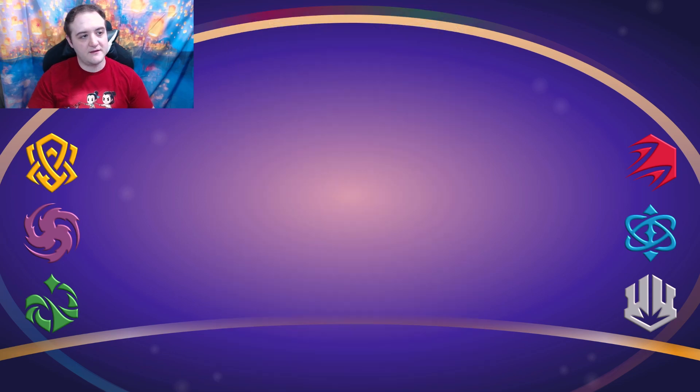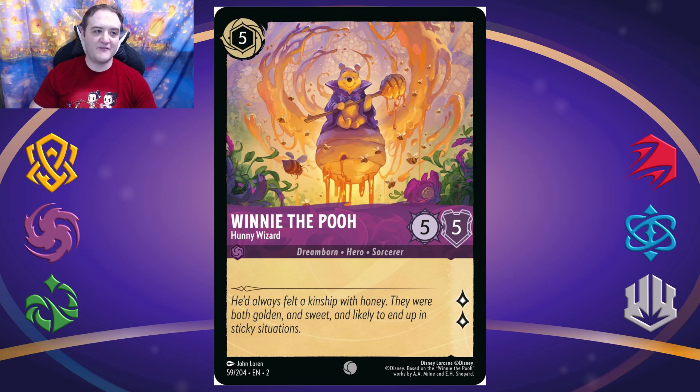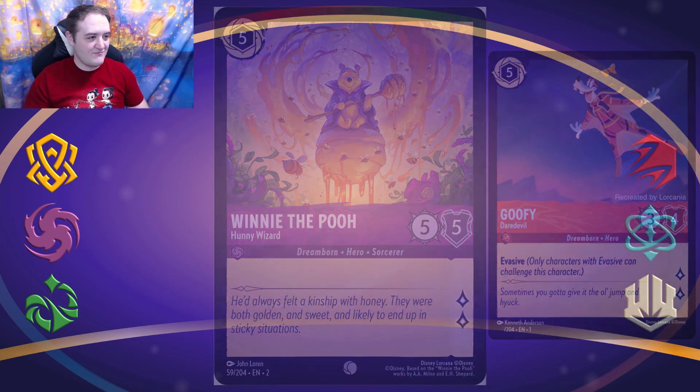Next up we have Winnie the Pooh the Honey Wizard — a five-cost five-five with two lore, vanilla, super cool artwork. I love this card. I don't know why he's a wizard but I'm not going to question it. Two lore is great, five-five is pretty good. I'm definitely playing with him at some capacity. I love Winnie the Pooh — he's my favorite. You're probably better off playing something like a Goofy who's evasive, but I like him and I'm going to play him.